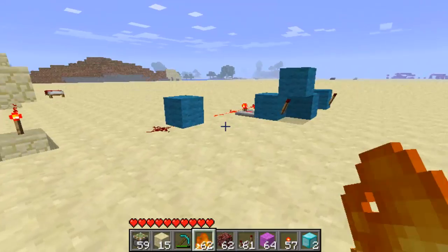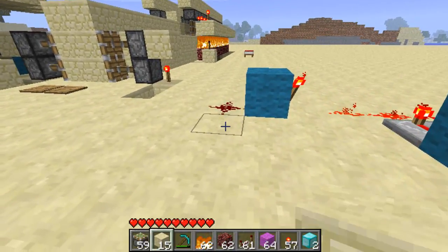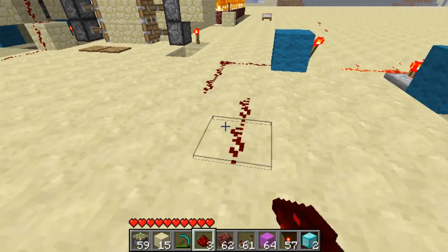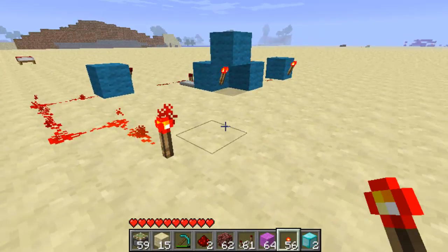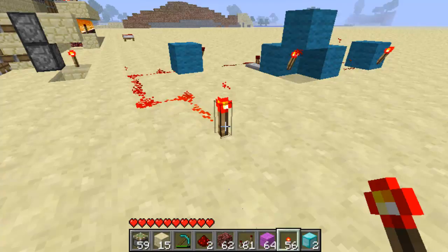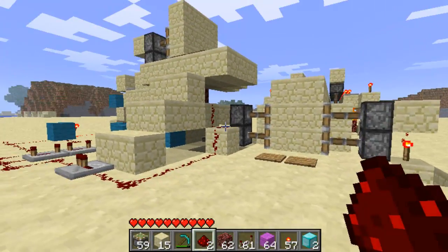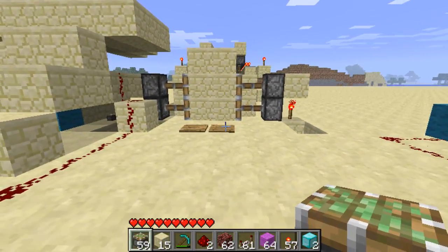There's this little setup here - if I put power into there, one comes on and then the other, and then it goes back. Okay, so that didn't really go very well. What I've created now is something that is much simpler but has a kind of cool effect, and it still involves fire.